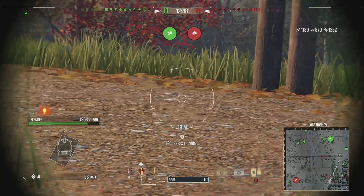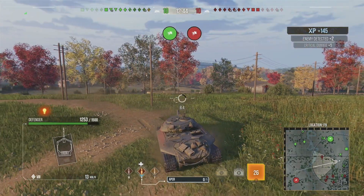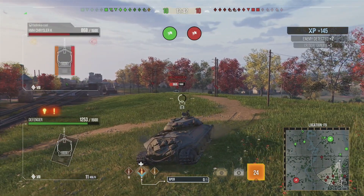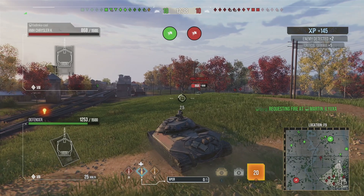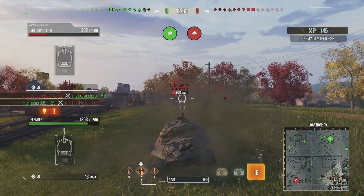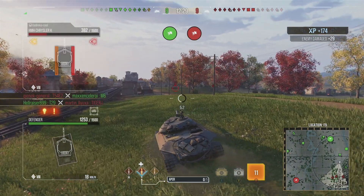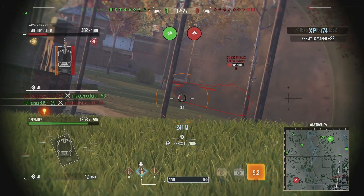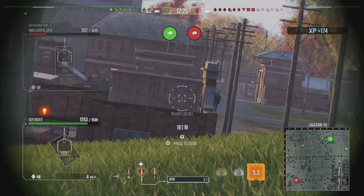Therefore, you're going to be able to deal a lot of damage in a short period of time to those tanks because they can't pen you, but you're going to be able to be pretty effective against them. What we're doing is just getting hull-down, and this is where the Defender becomes almost impossible to pen — when you get hull-down where you can use gun depression to some degree, it makes it very difficult for opponents to do anything against you.